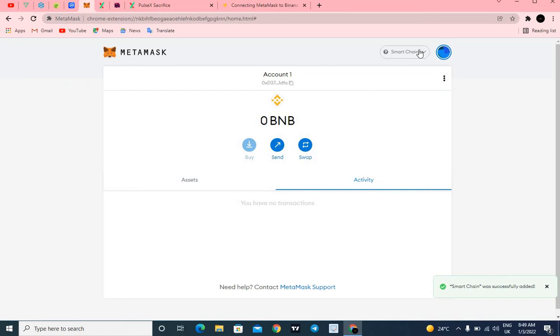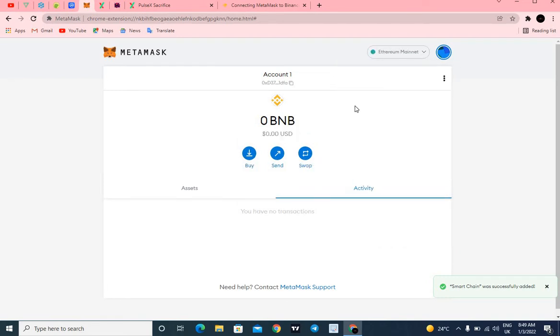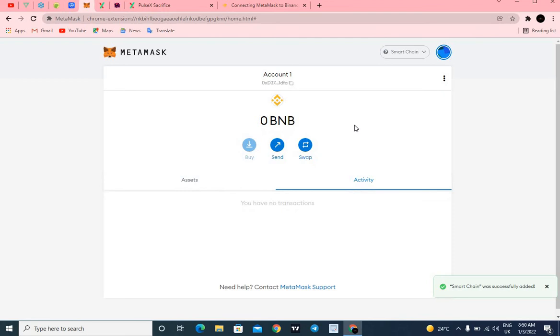Smart Chain was successfully added — as you can see the network name has changed. We've successfully added the Smart Chain network. You now have two networks and can easily switch between them. You can do the same process for any other network like Polygon or Avalanche.